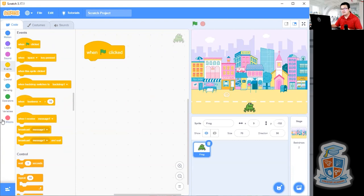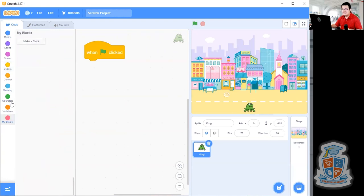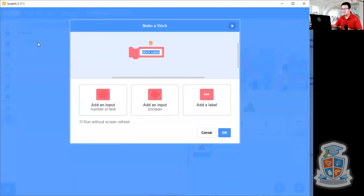We're going to create something called a My Block, which is used to create a custom function. We did this a few lessons ago where we used a My Block to create something completely new — something that we always want to repeat. So click on My Blocks at the bottom, the red block, and click Make a Block. I'm going to call this 'reset' — R-E-S-E-T. This is going to be a reset function. Every time this block gets run, it restarts the game. Then press OK.